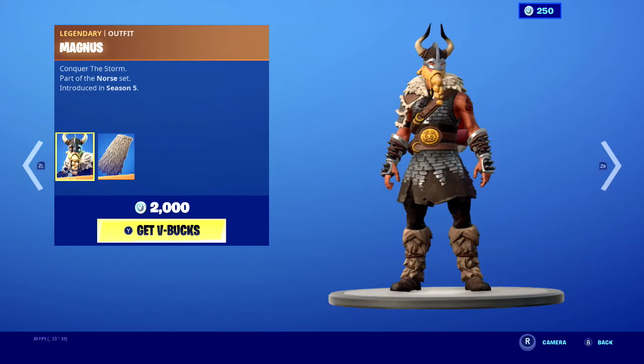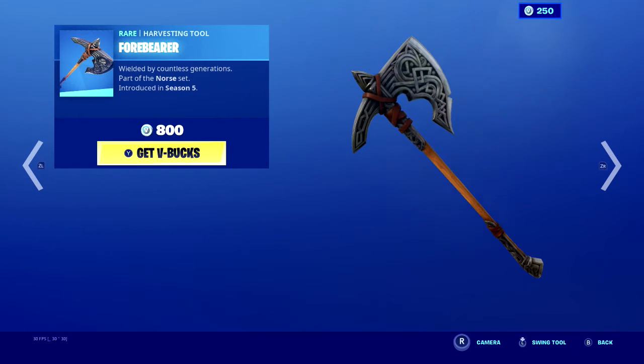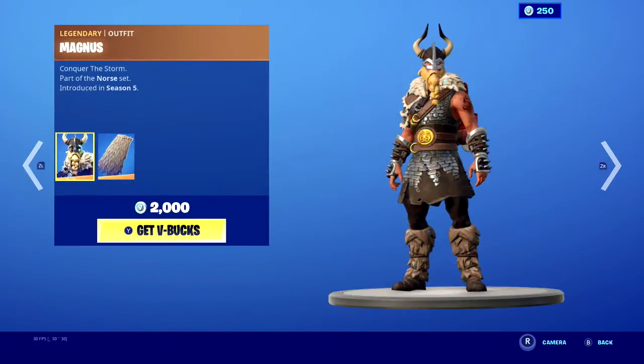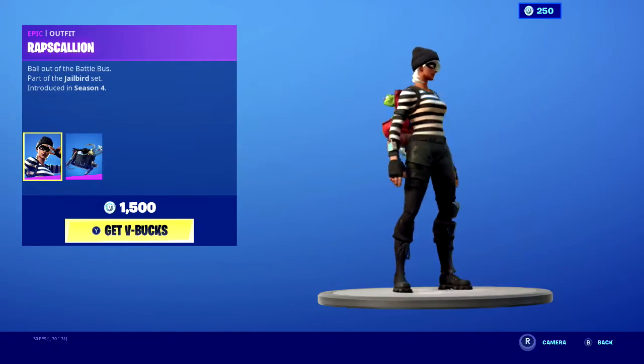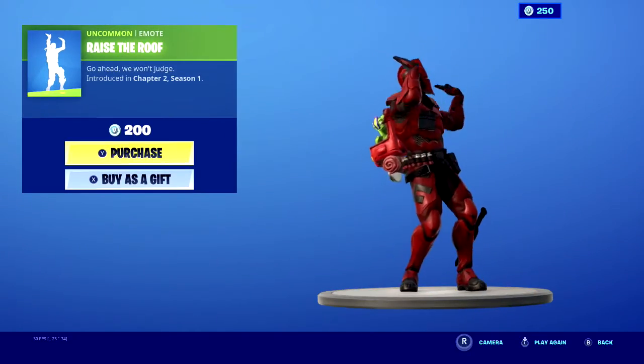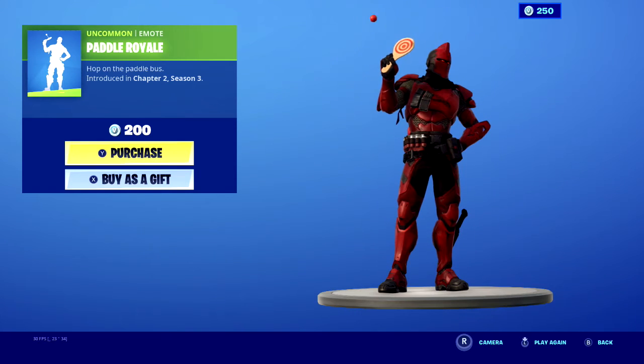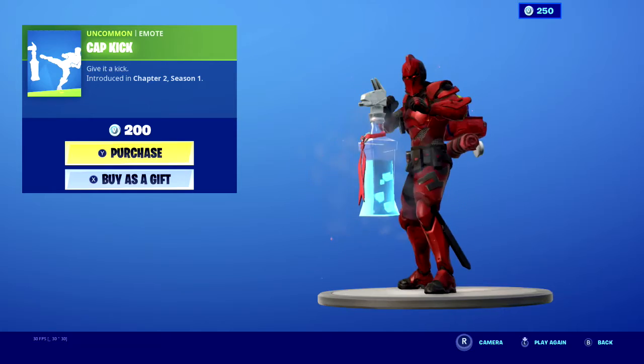The Magnus skin with the enduring cape back bling and the floor bear pickaxe. Rapscallion with the burgle bag back bling, raise the roof emote. Battle Royale has something new. Oh okay, cap kick.